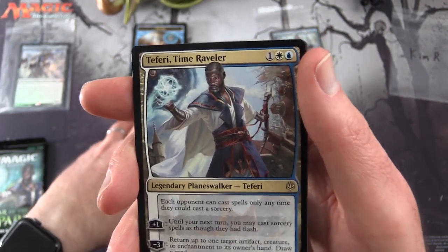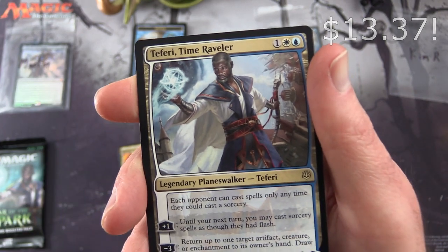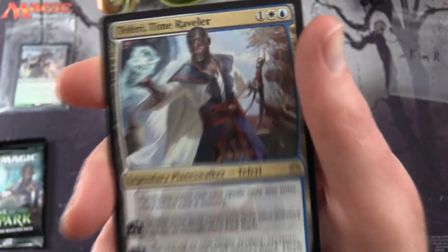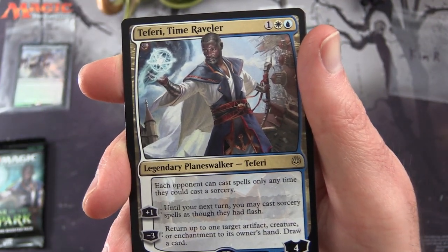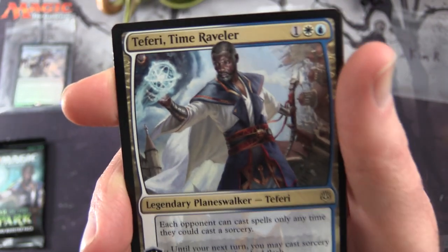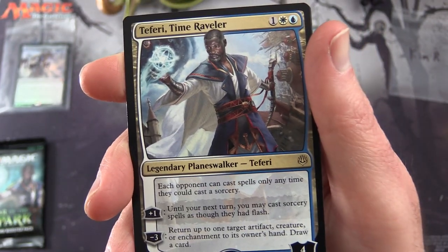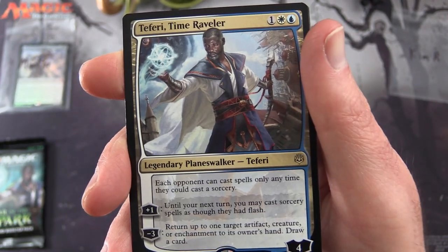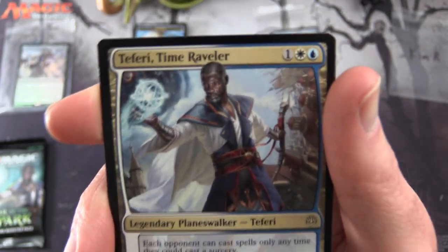The rare is Teferi — or Teferi — Time Raveler. How do you pronounce it? Leave a note in the comments. Legendary planeswalker Teferi, four loyalty for three mana. Each opponent can cast spells only any time they could cast a sorcery, which really screws up their instants. Plus one: until your next turn, you may cast sorcery spells as though they had flash. Minus three: return up to one target artifact, creature, or enchantment to its owner's hand and draw a card. Nice pull for Kim. Plus a plains and a zombie army token.